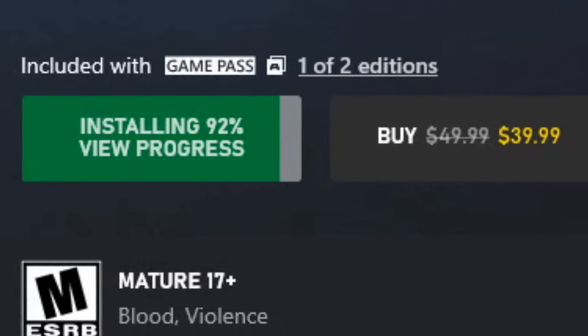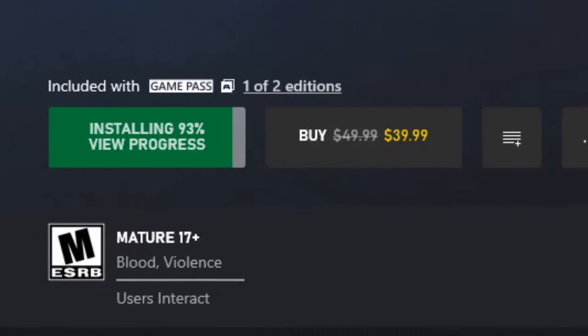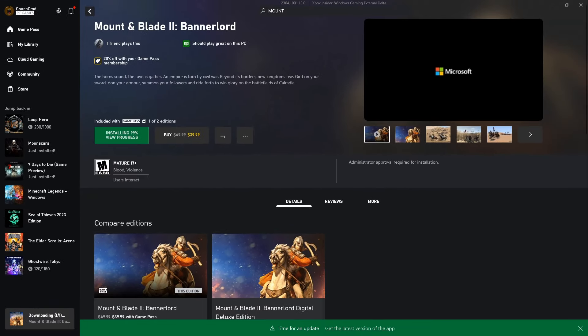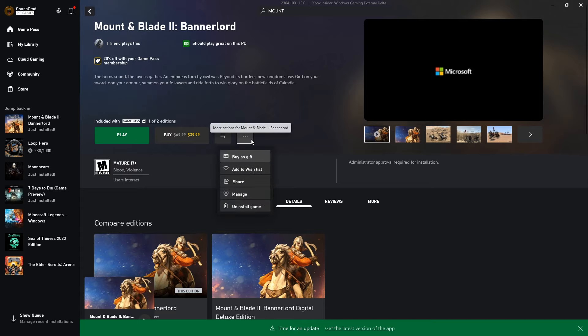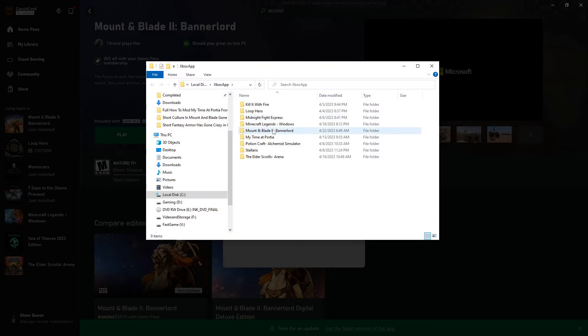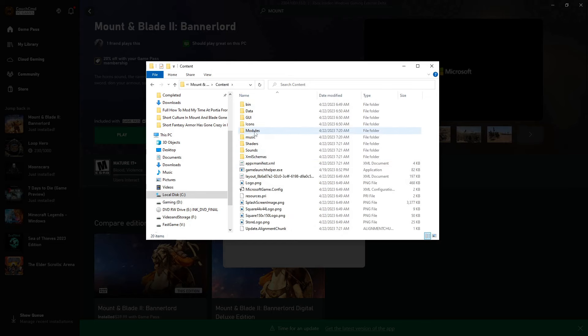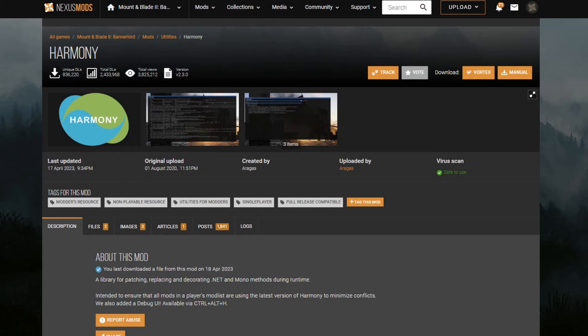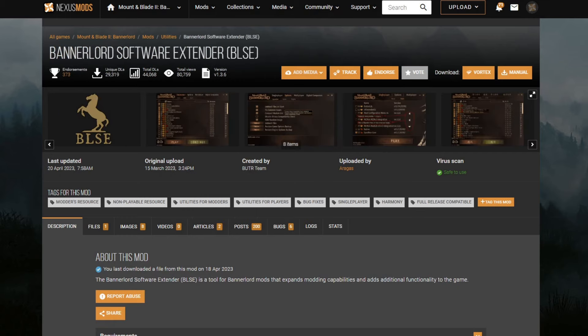Let's do a temporary time jump while this finishes installing. Now that the game's installed, let's go ahead and get modding. We're going to go into Mount Bannerlord content and you'll notice modules should be pretty empty here — these are all the basic stuff that comes with the game. The biggest mods we'll need are Harmony, which is crucial for the vast majority of anything that uses a DLL, and Bannerlord Software Extender — BLSE.